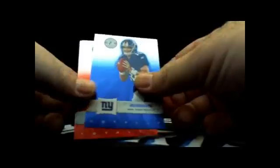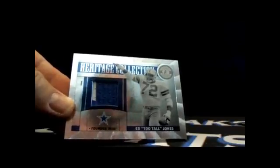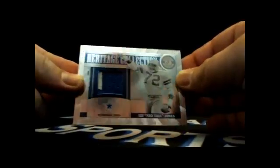Eli Manning - this is numbered, this will get sent out. 29 out of 50, Eli going to the NFC East - that's Dave's B with Eli Manning Blue. Then going back to NFC East: Ed Too Tall Jones, two-color patch - that's a decent hit right there. I like these old-school patches. Dave's B again with Ed Too Tall Jones two-color, 19 out of 45 prime patch. For $3 and change a team, you can't really beat it.